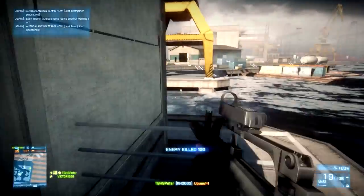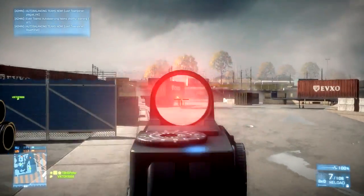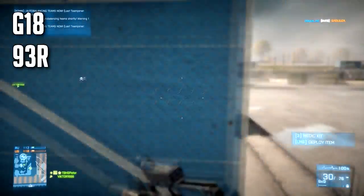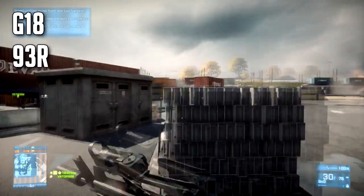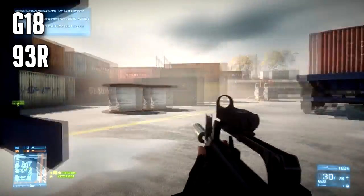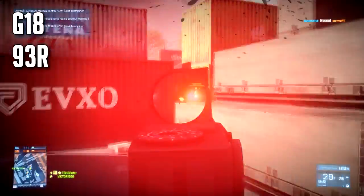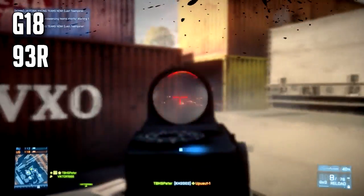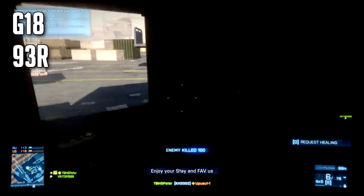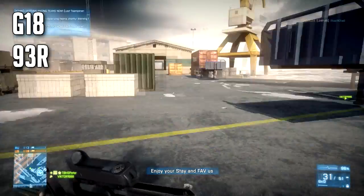The secondary weapons I recommend kind of depends on your style, but you can always try out the G18 and the 93R to compensate for the KH2002's bad short range effectiveness, because this weapon kind of sucks at short range. If you use one of those two weapons that throw out a lot of bullets pretty easily in short range, I guess you'll come on top pretty much in every gunfight. Just pull it out when you know you will have some short range gunfights, and I think you'll be good.